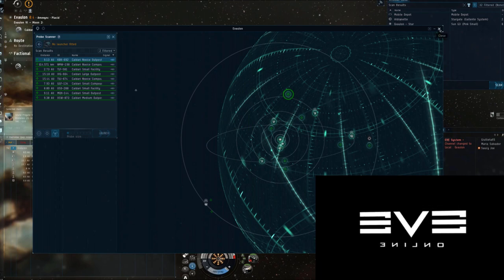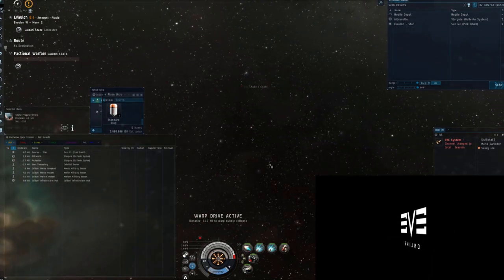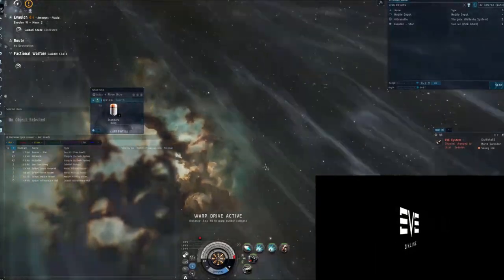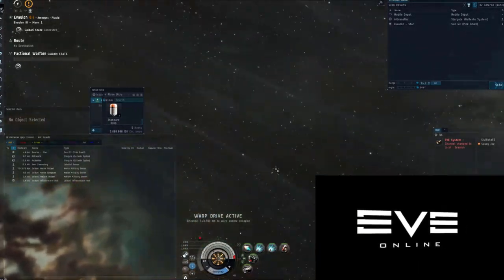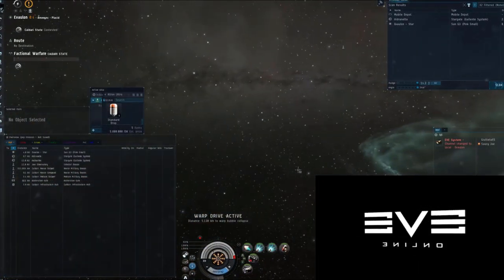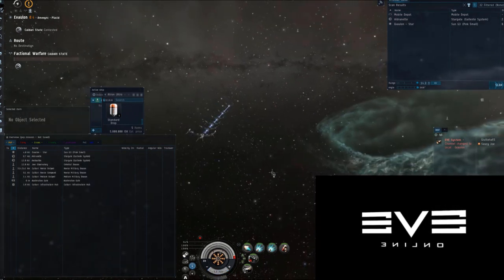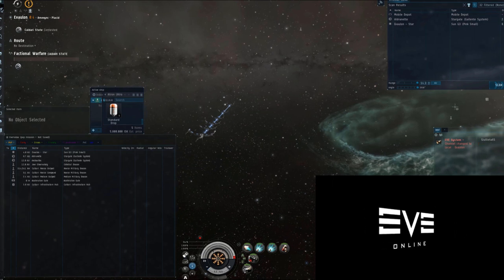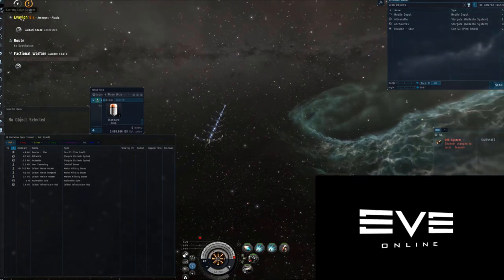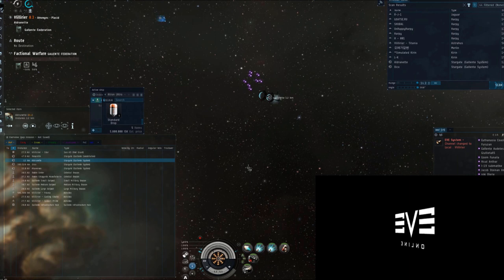Plexes do not appear automatically in your overview — they have to be manually opened. Go to Scanner, then Probe Scanner, and they appear as anomalies. Make sure anomalies are ticked. To open a plex, right-click on it and warp to within 10 km rather than zero, so you don't get stuck on the acceleration gate. Finally, plexes only spawn inside the war zone in contested systems — they do not spawn anywhere else in low sec.